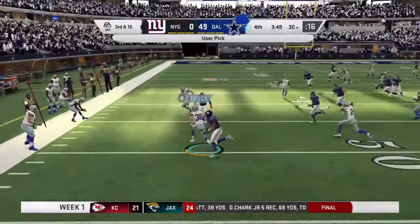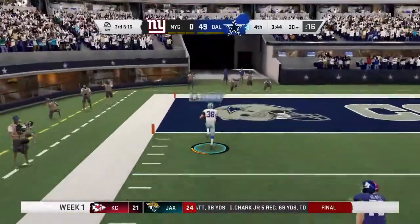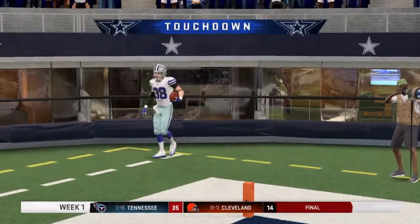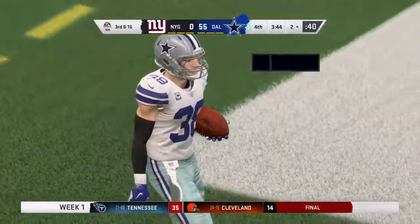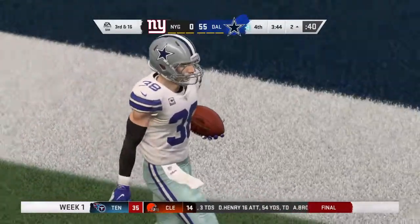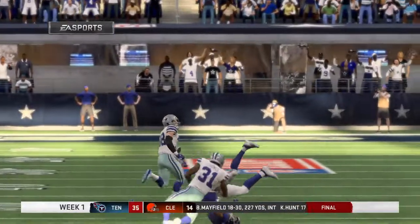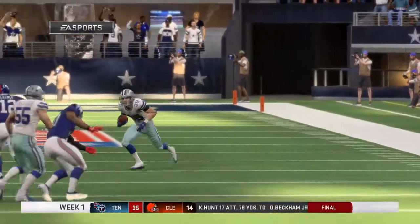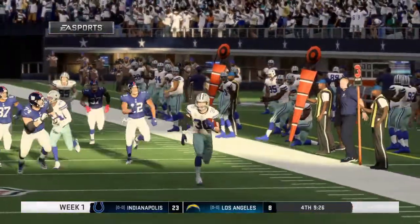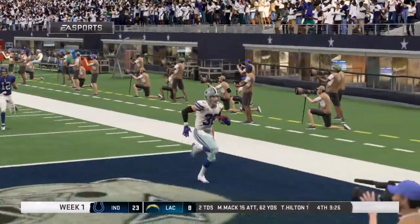A ball batted in the air, and now it's intercepted — picked off by Jeff Heath! He takes this one back into the end zone, and the Cowboy defense has a touchdown. That's the story of the game. They've been suffocating all game long on defense, and they've done it not just by out-athleting them, but by being able to adjust to anything they tried to throw at them and beating them to the punch each and every time. This was a defense that was well-prepared.